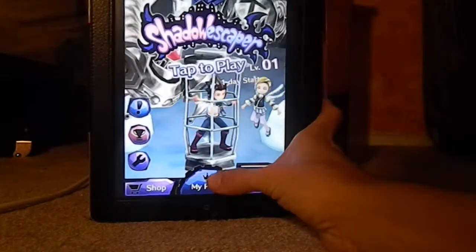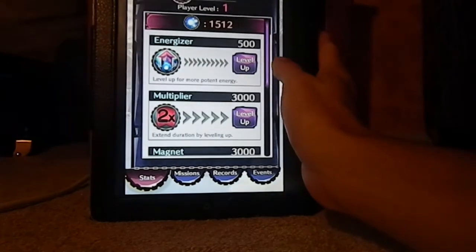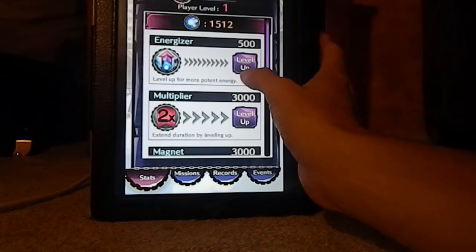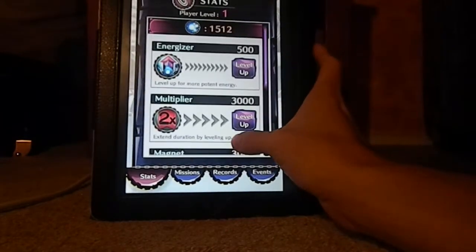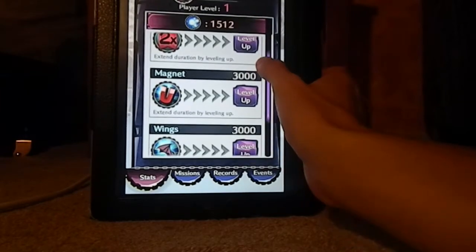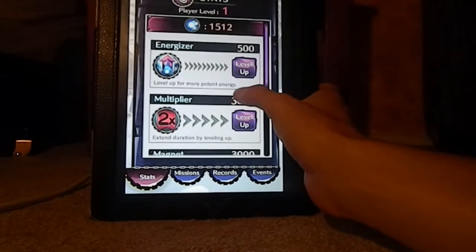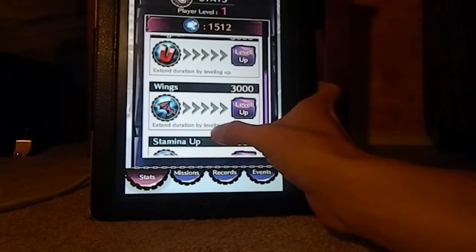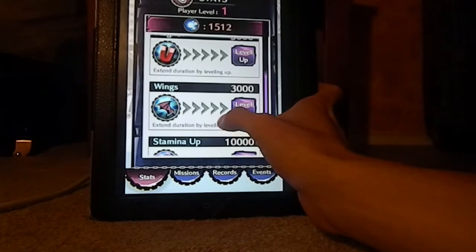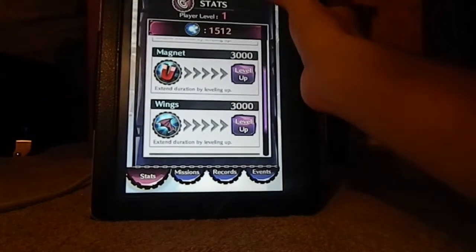Let's see what else there is. Energizer — level up for more potent energy, extend duration by leveling up. Multiplier, magnet — I'm guessing these are the upgrades you collect. You get a two-times multiplier, the magnet, wings — I'm guessing you fly over obstacles. Boost your stamina. So it looks like pretty much everything is here.